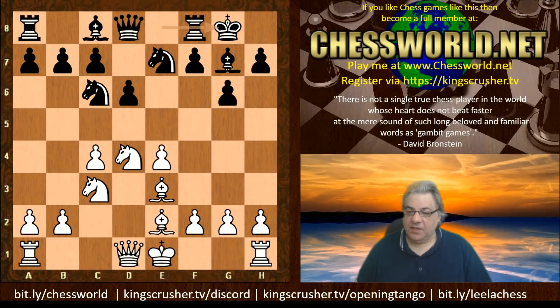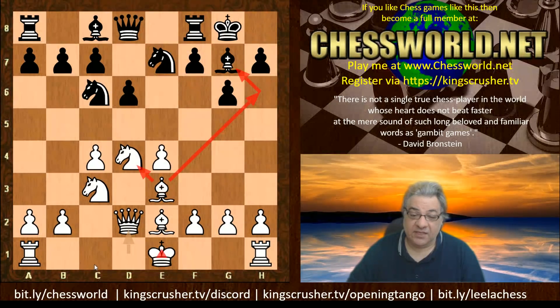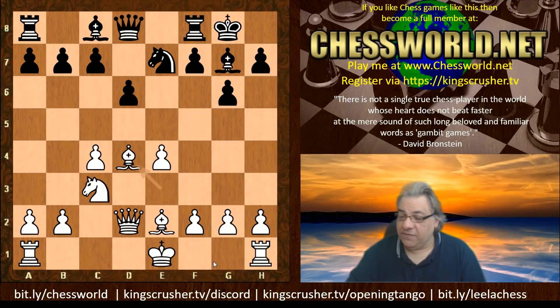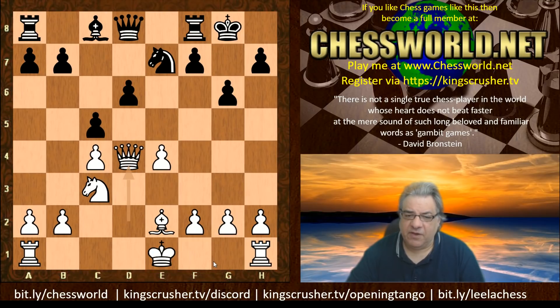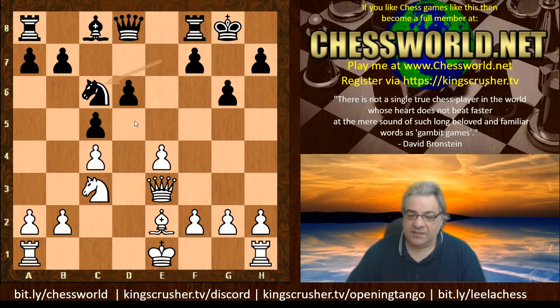Black castles. Leela plays Queen d2 — this seems very logical, setting up the battery to be able to exchange off the bishops later, and also preparing castling queenside. We have Knight takes d4, Bishop takes d4, and black swaps off. Does that solve the problems? c5 — black commits to a d5 weakness. Nc6, but d4 is weak. Is black going to generate sufficient counterplay by putting a knight into d4?